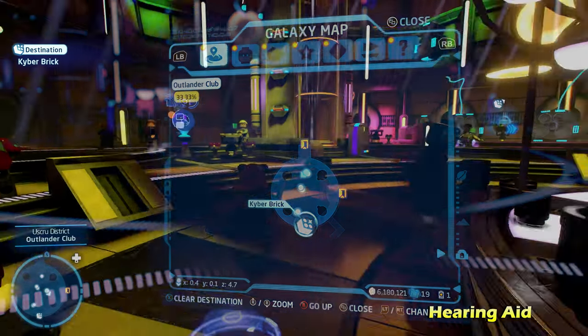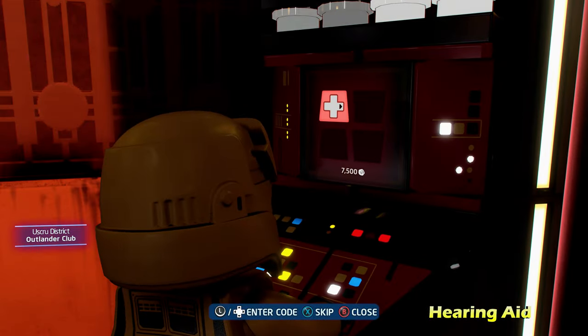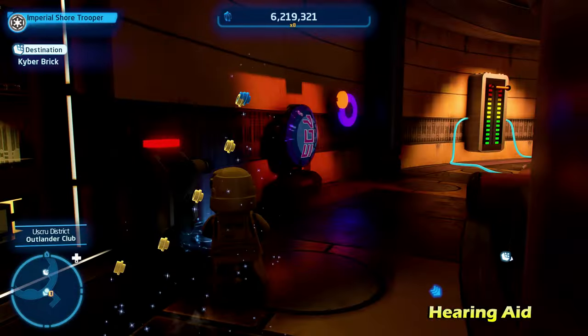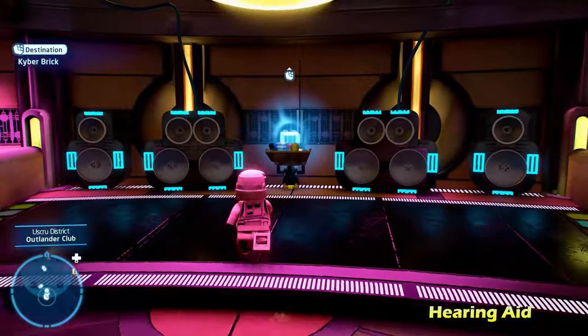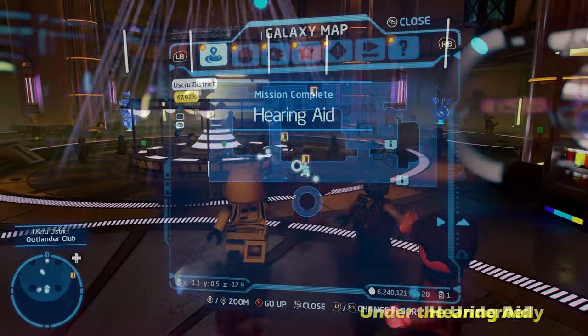Next up, we're staying inside and doing the puzzle called Hearing Aid. Climb up to the second floor — there's going to be a villain panel. Hack the villain panel with a villain character, and inside there's going to be a big switch you can pull down with any character. That's going to disable the speakers, allowing you to jump down below to get the kyber brick for Hearing Aid.